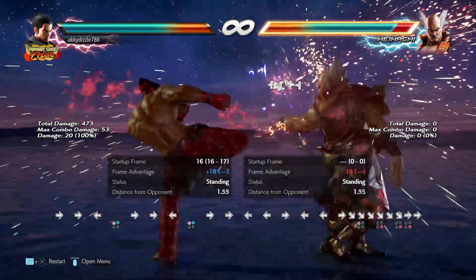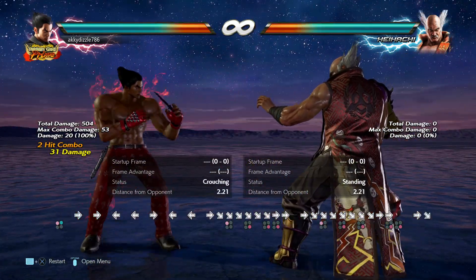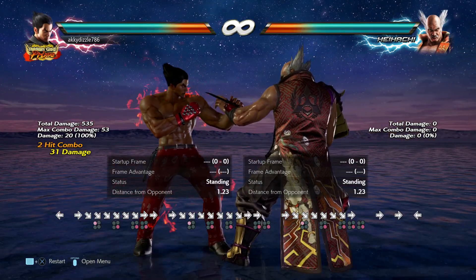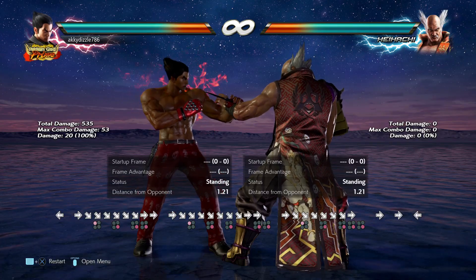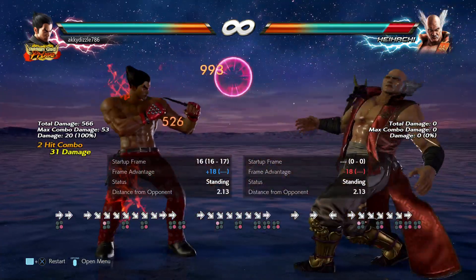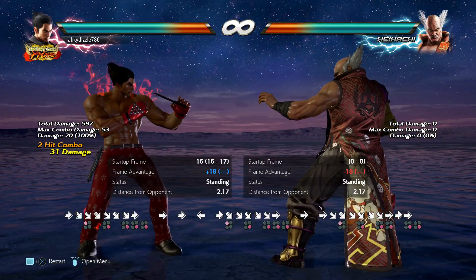To fix the wall combo, they've fixed that move so it's now plus 18 — it used to be plus 17. So they've given us an extra frame, which would help the wall damage combo, making it more consistent and landing more appropriately.